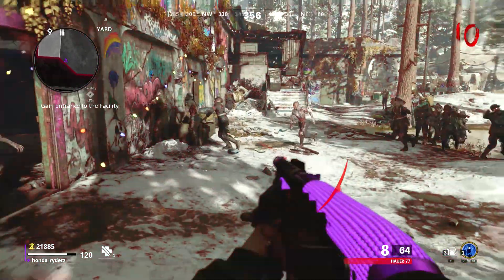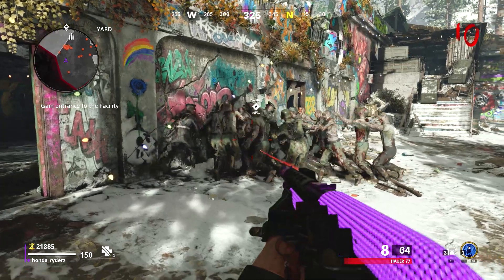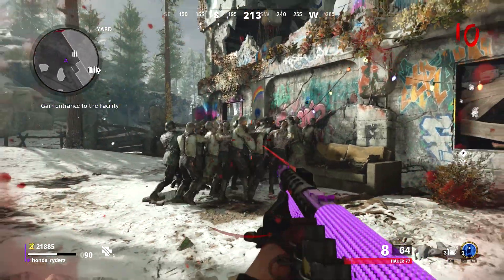But for some odd reason, when you throw it in very specific places, it will make it last 30 seconds. And you can see the zombies are piling up here. Now this wall right here is a spot that it works really well. When you throw it on this side of the wall — the inside of the spawn area — they pile up really nicely and tightly together.